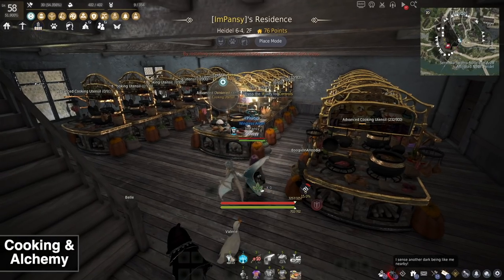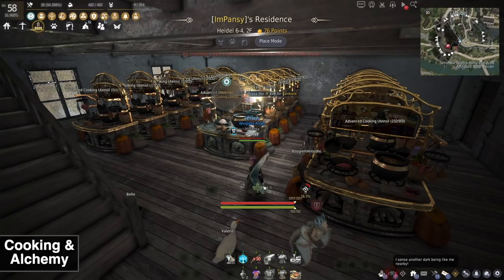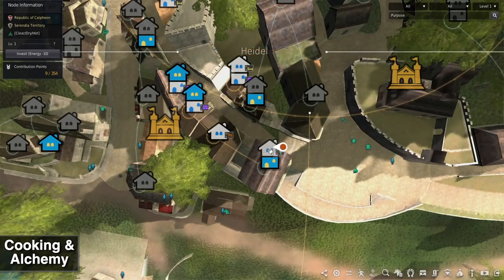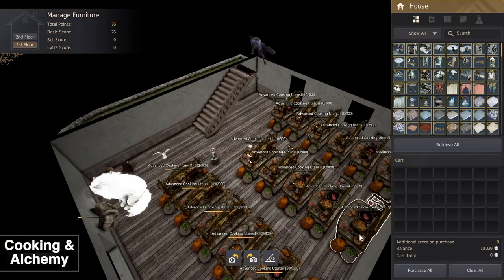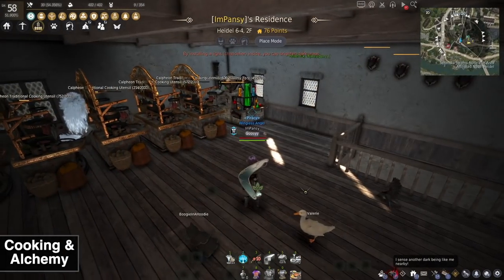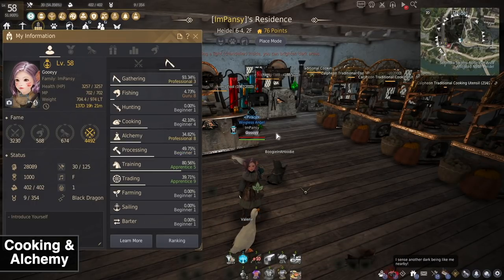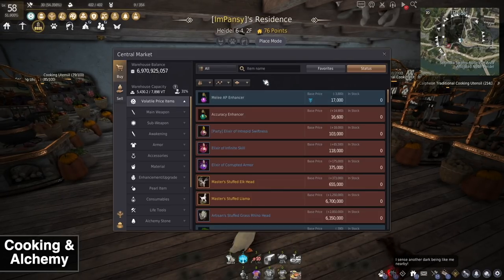For cooking and alchemy, I won't go into depth on how to cook, but I'll tell you what you can do to make some AFK money from it. My first tip is the residence you use — my favorite is in Heidel at 6-4 second floor because the tools are easy to place there. My second tip is for Shai: she starts at Professional 1 alchemy. For AFK alchemy profit, you basically want to process items you're getting from gathering and sell them for a higher value.